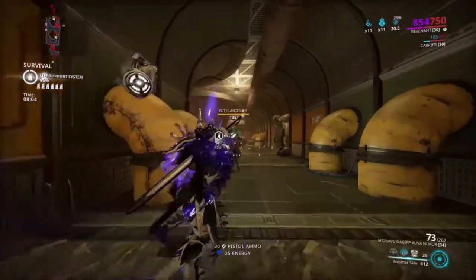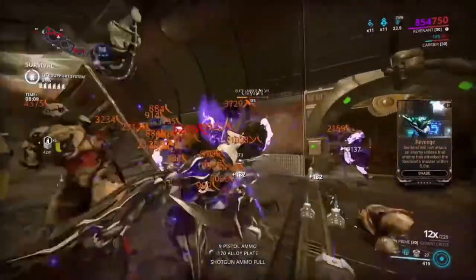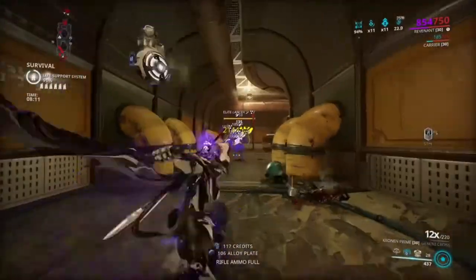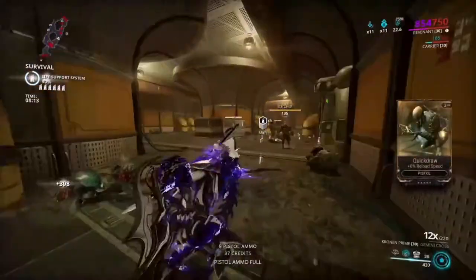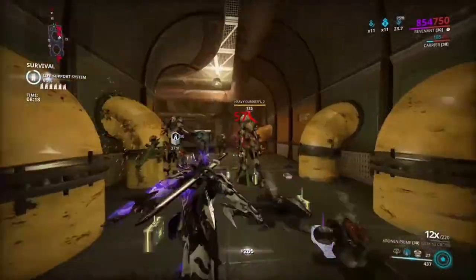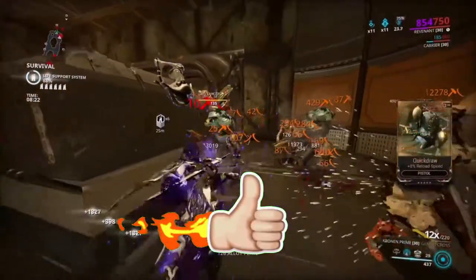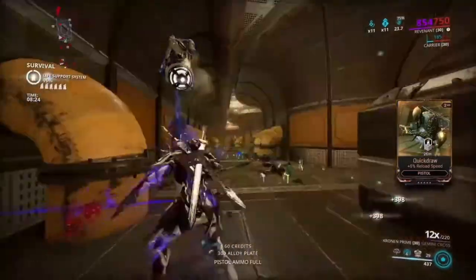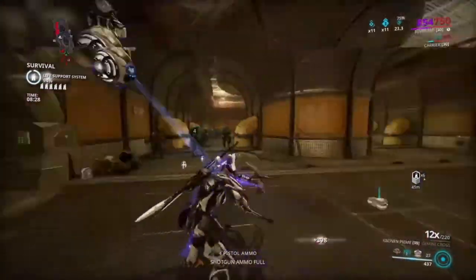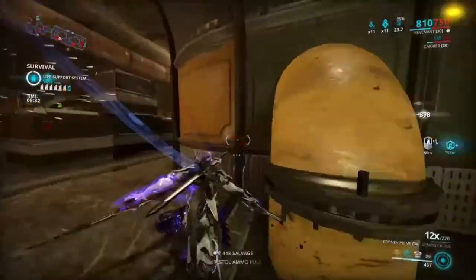You can literally basically not die with this build. The reason why is because if you have your Mesmer Skin always activated, you're not gonna be able to die. If you take damage and your health goes down, you can use your Wraith. You could also swap in War Cry and still have your ultimate, because the ultimate is still really good for damage, but I prefer to take it off because I don't really use it a lot.